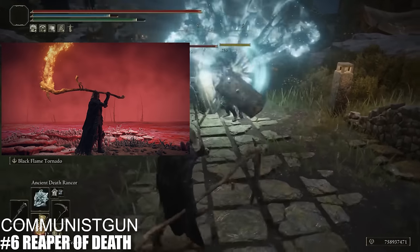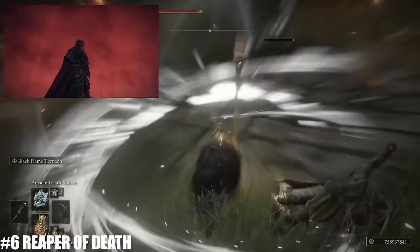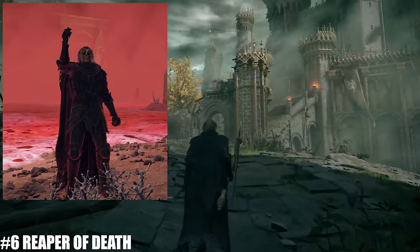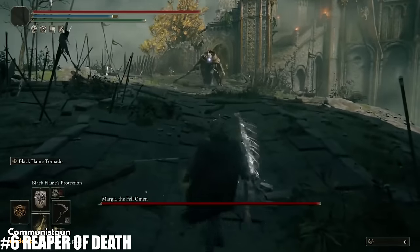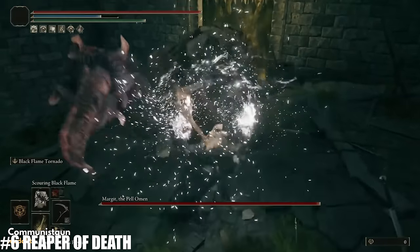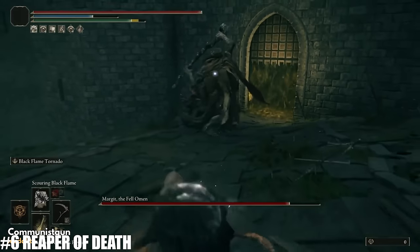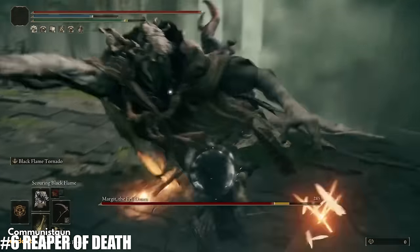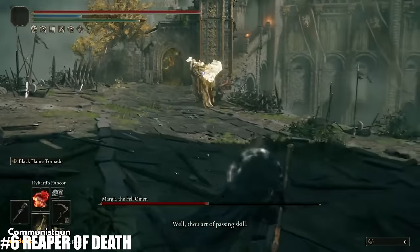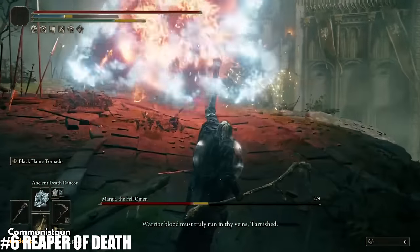Next we have a build from Communist Gun called Reaper of Death — the avenger of those who live in death. Simple yet perfect. Anything with the Grave Scythe is an immediate 10 out of 10 for drip. The armor is the knight cavalry set with the royal remains helm — cool skeleton look, really nice reaper build. The gameplay features Rykard's Rancor, Ancient Death Rancor, and the Tibia Mariner summons, all fitting the skeleton theme, plus black flame incantations for a dark skeleton reaper aesthetic. Simple, but executed perfectly. Amazing.